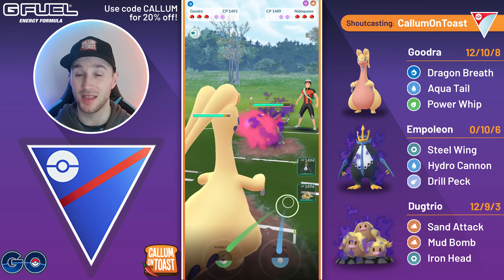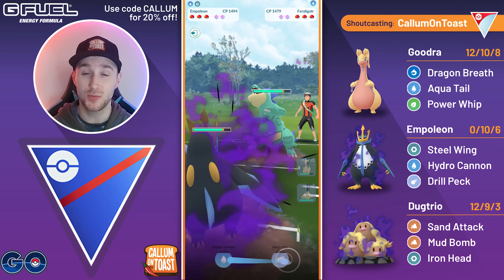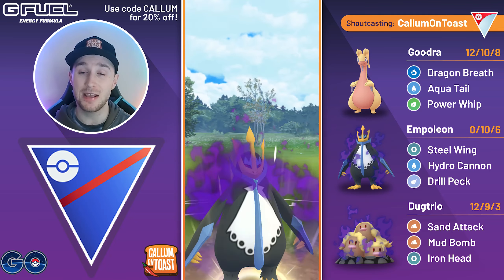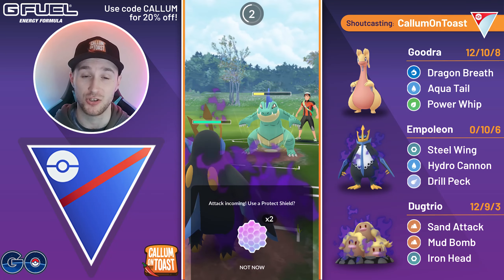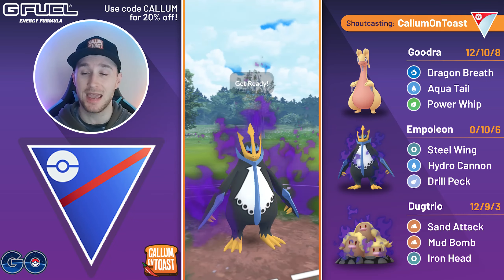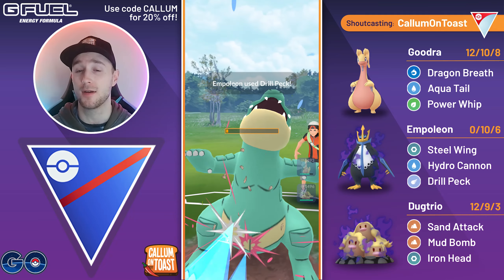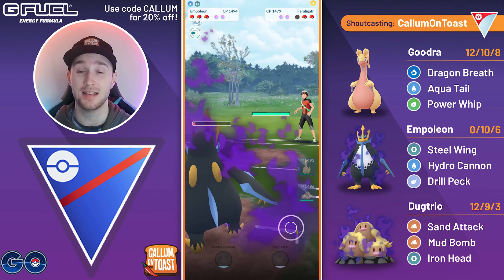Into the next battle, we see a Shadow Nidoqueen in the lead. I probably should have swapped out earlier but I tried to make a catch. The opponent swaps at the same time into their Feraligatr, so not ideal as Feraligatr does win this matchup. But we are able to land a Drill Peck. I'm going to let this move go through — they go for the Crunch — and that will put me into farm-down range. But I will actually make it to a Drill Peck and win the CMP tie. I think this must be IV-dependent. I'm able to take out Feraligatr and regain switch advantage.